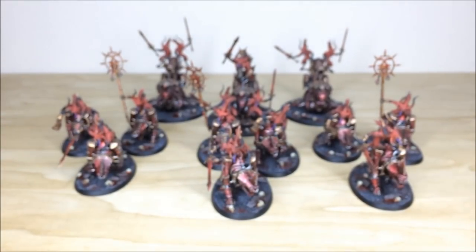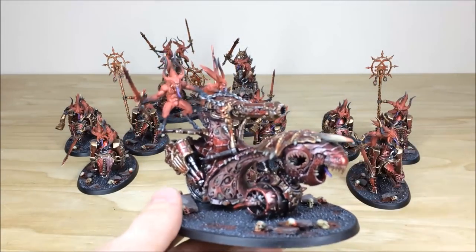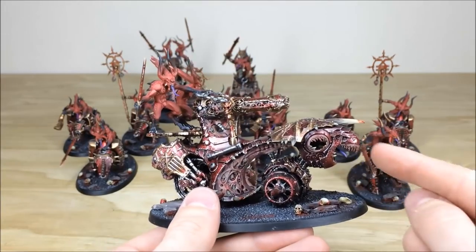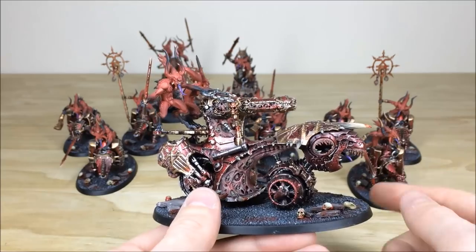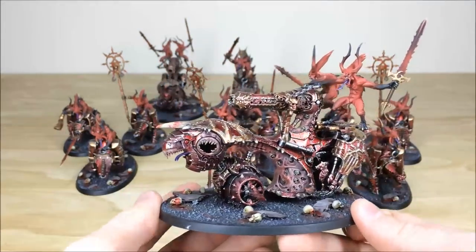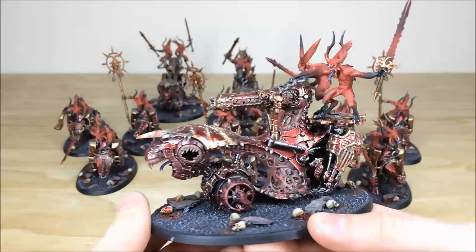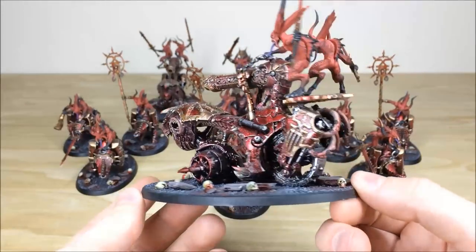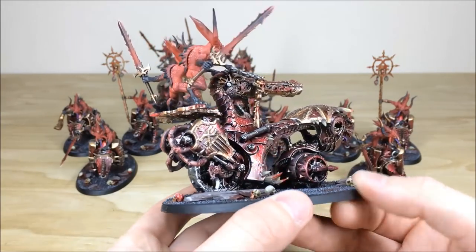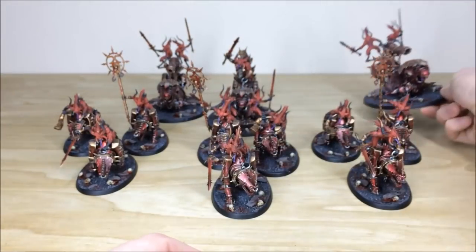The Skull Cannon is a really cool model — it looks a bit like an eagle at the front with some interesting moors all over it, and loads of skulls as expected. Two Blood Letters ride it with chains, and all the detail work including sinew, skin, and metal work is fully highlighted and picked out. There are two Skull Cannons in the force, both painted identically.